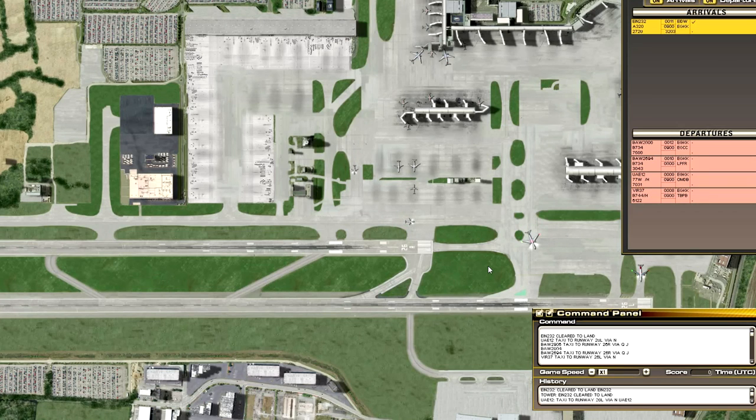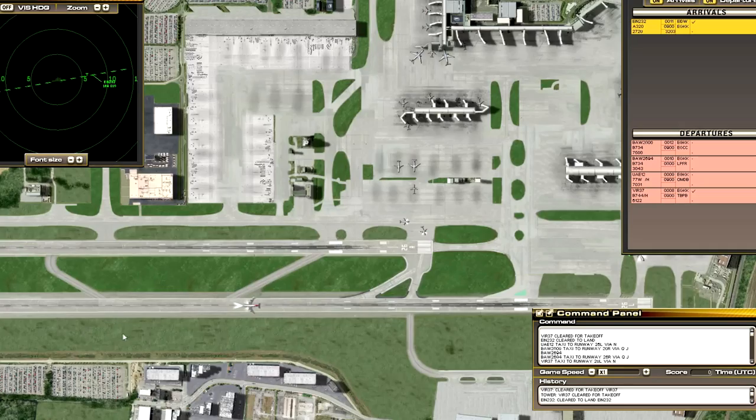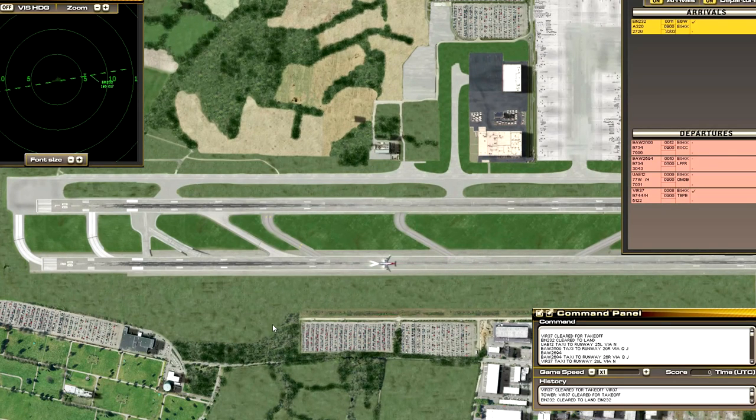I think if they had all that it would get too elaborate because you're multitasking too many things at once. Virgin 37 cleared for takeoff. So you're basically taking the role of ground control and tower. You've got to be careful spacing the aircraft on takeoff otherwise they do collide. We'll let this Virgin go off first and then get the British Airways. The Shamrock is coming in at about five miles out, so we won't line up the British Airways just yet.